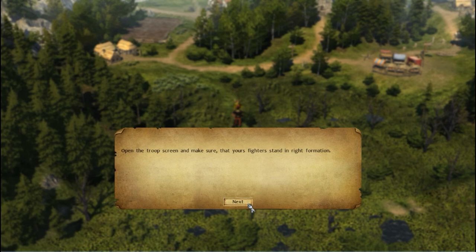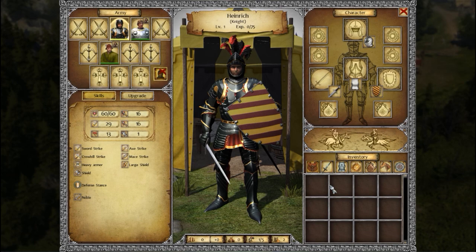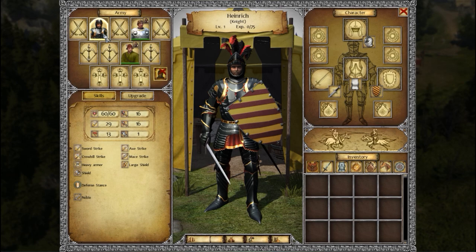The tutorial has us open the troop screen and set our formation. The back row is basically reserved for healers or ranged characters, but you can put anyone anywhere. The archer gets a penalty to his aim if he shoots over three hexes, so we keep him at a good range. We space the front fighters out a bit so they can protect him better.